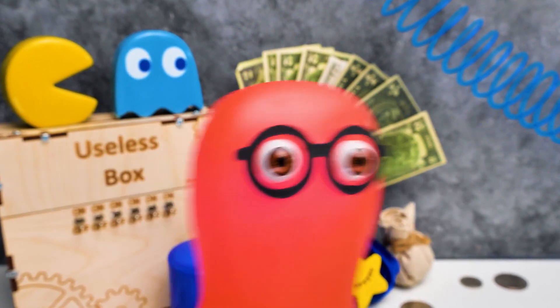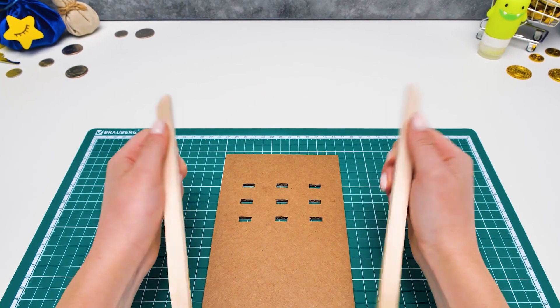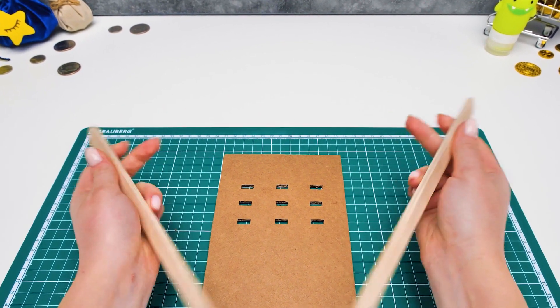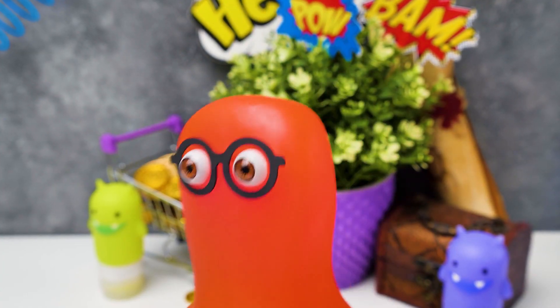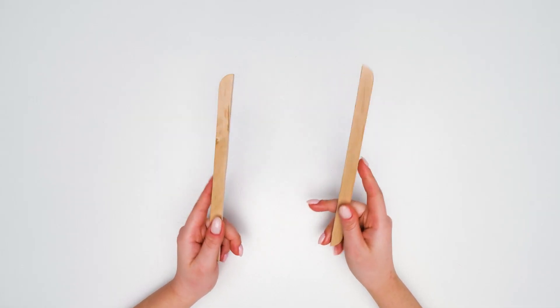Divide that piece into two, please. Consider it done. Guys, this design will be a bit different from the game, though. Now we need to take the bigger piece and make three even short sticks out of it. I guess I see where this is going.